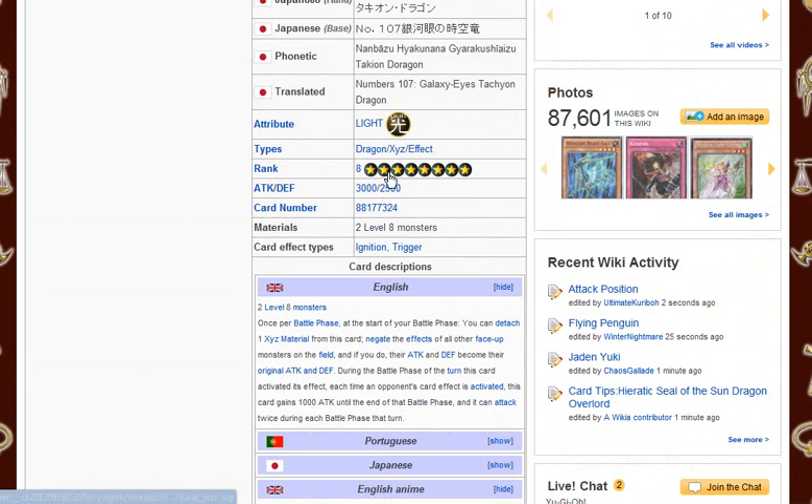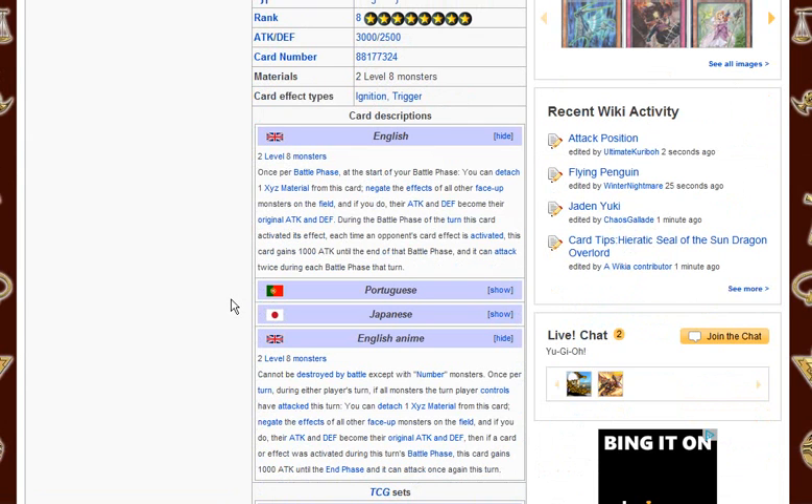It's a Rank 8 XYZ that requires two Level 8 monsters, which isn't that bad of a requirement. Its effect is: once per battle phase, at the start of your battle phase, you can detach one XYZ material from this card to get the effects of all other face-up monsters on the field. If you do, their attack and defense become their original attack and defense. During the battle phase this card is activated, each time an opponent's card effect is activated, this card gains 1,000 attack until the end of the battle phase. It can also attack twice during each battle phase.